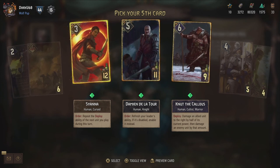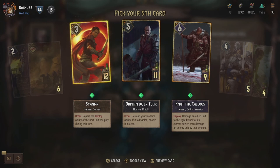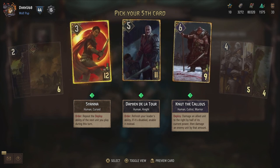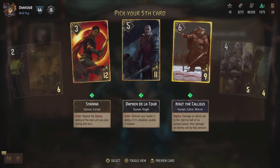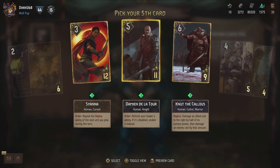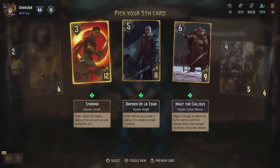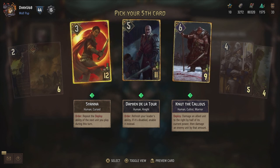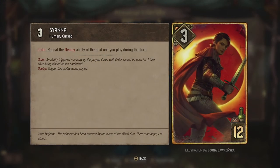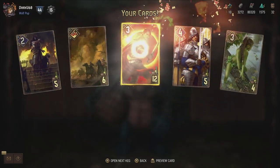Then Sianna, also from Blood and Wine - repeat the deploy ability of the next unit you play during this turn. That can be incredibly powerful. And Sianna is actually neutral, so she can be added to any deck. And then Nut the Callous - damage an allied unit to the right by half of its current power, then damage an enemy unit by that amount. Not the strongest card. Going between Damien de la Tour or Sianna. Damien is cool, but Sianna - I really like Sianna as a character. That card is just amazing because it shows the character is cursed in the game, and her curse stems from her birth at the time of the eclipse, which you can see in the background. I'm going to go for the neutral card. Sianna.